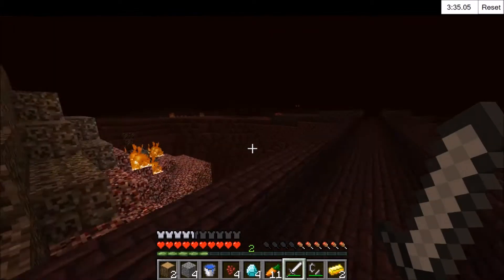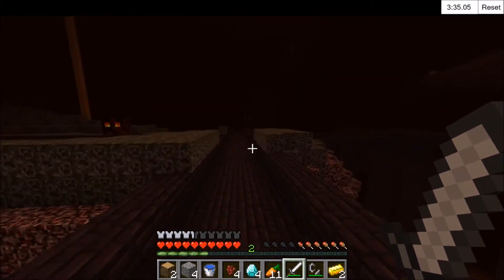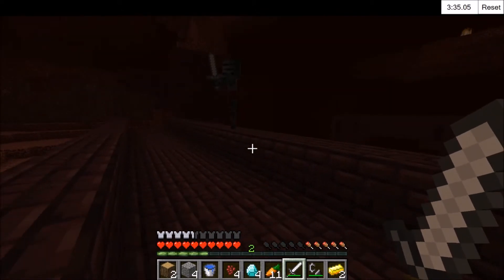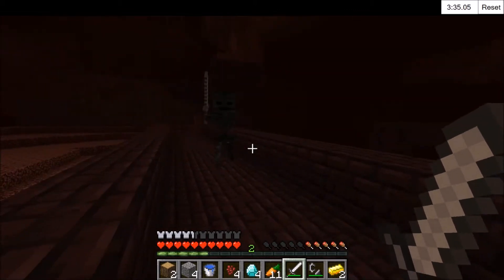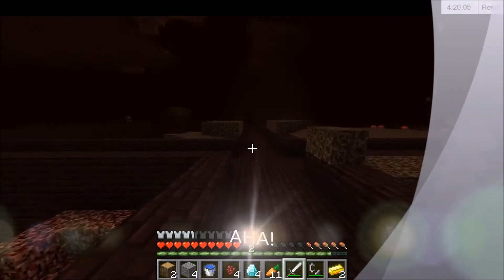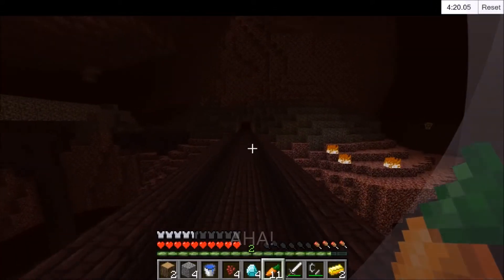Once I've got a skull, the pressure's off, basically. This is quite a good spawn for skeletons — usually there's not that many. Come on. The AI in 1.8 is... Wonderful. We have a skull. That is a skull — a wither skeleton skull. So that's a 2.5% chance of dropping.